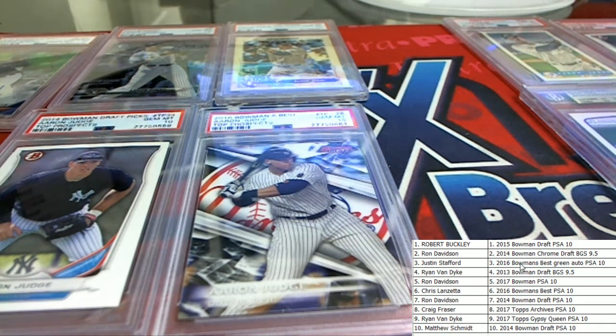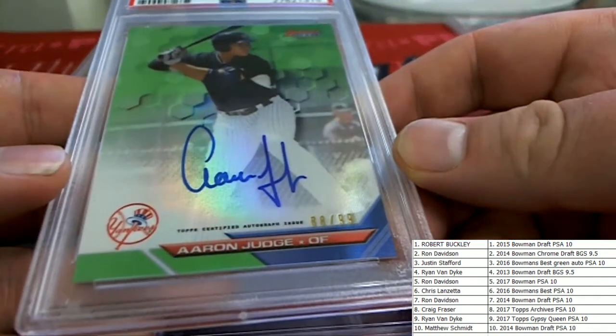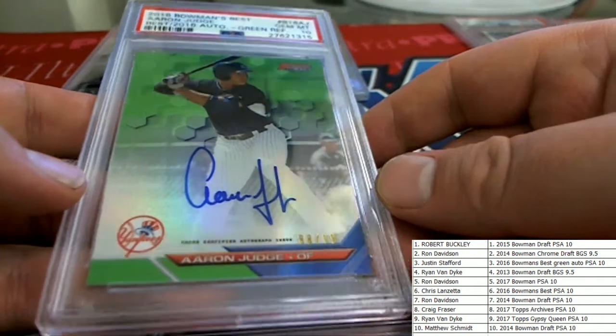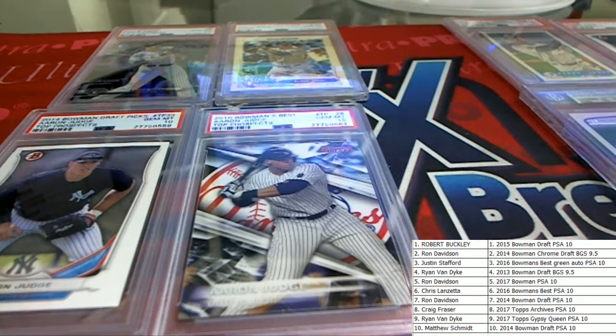All right, Justin S, you'll get the big boy — check that out — 2016 Bowman's Best green auto PSA 10, right there. Very nice, Justin S.